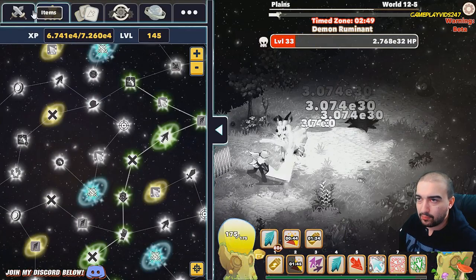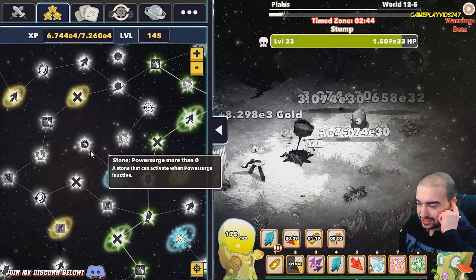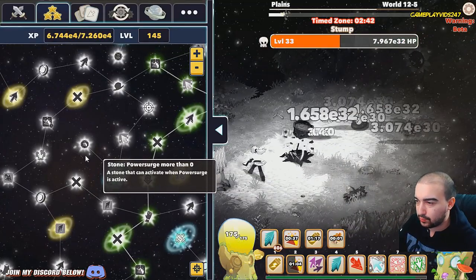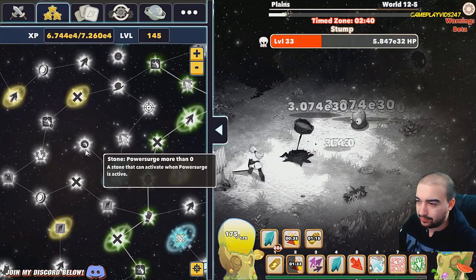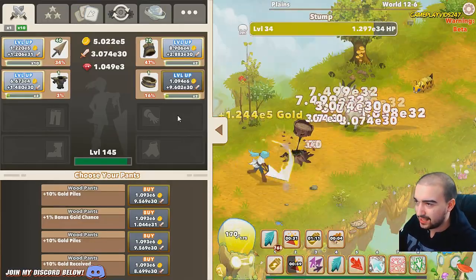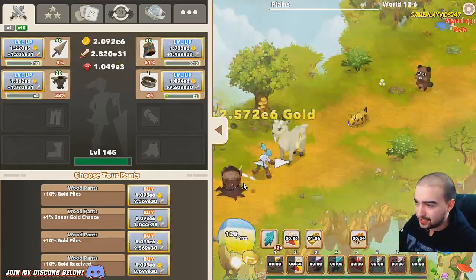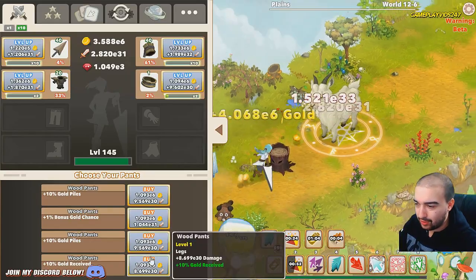There are a lot more automator stones available in this patch. As you can see there is a new one here: 'Stone: Power Surge More Than Zero' - a stone that can activate when power surge is active. There are lots of changes. I'll link the full change list in the description below, but if I start explaining all of them it will take way too long.